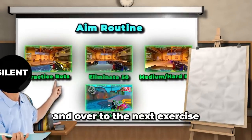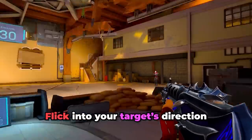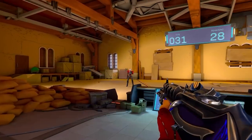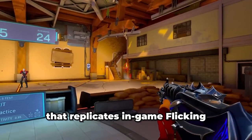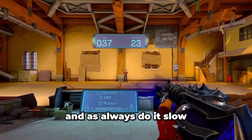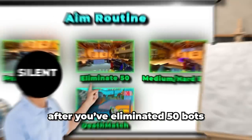Next, eliminate 50 bots. The way to train your aim here is to flick into your target's direction and then slowly micro-adjust to their head. This is the closest thing in the range that replicates in-game flicking. As always, do it slow — there's no rush, this is how you build muscle memory.